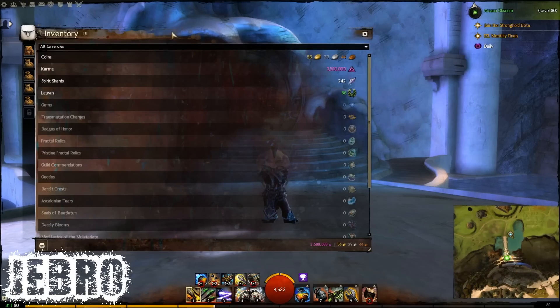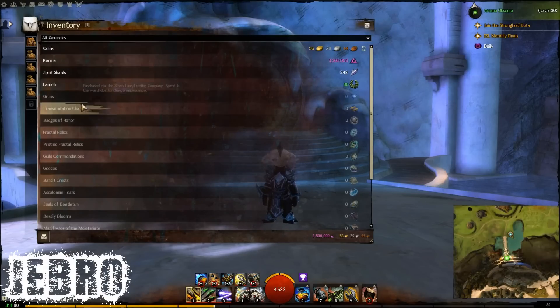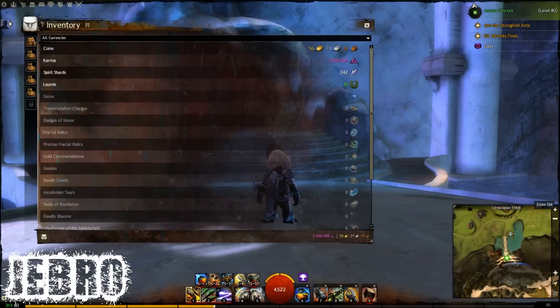I did speak about this previously in the preparation video — this was going to be a tiny part of it, but this is pretty much the new wallet. I like it, it's pretty good. You can see everything's highlighted if you've got it; if not, it's greyed out and below the highlighted stuff. So thank you very much and don't forget to check out the rest of this guide.